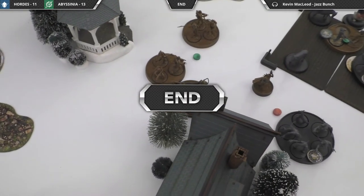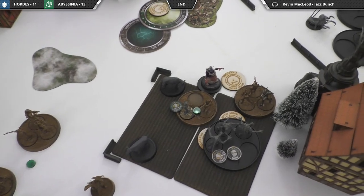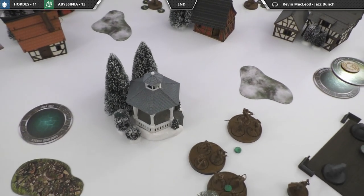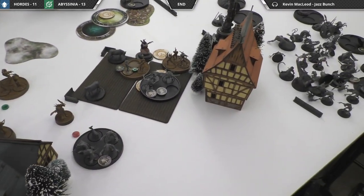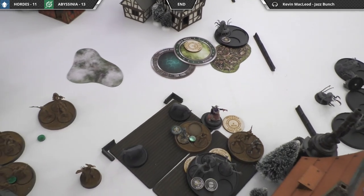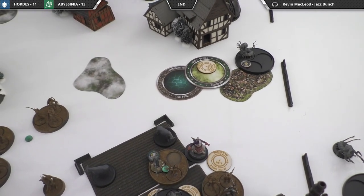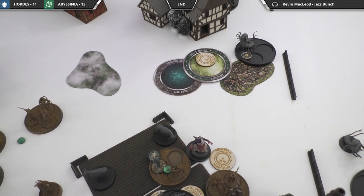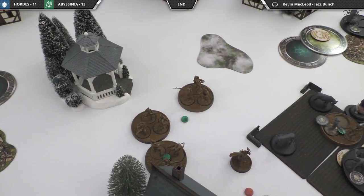We decided to stop after turn five. The score is 13 to 11 in Abyssinia's favor, and we assume they'll score the last turn too. There's some discussion about the scenario — the marker movement could have been a little different and you can kind of cheese it, similar to the Halloween scenario. The suggestion is that Santa should have a place mechanic with fly so he doesn't get stuck. Until next time, this has been Dive Bar Gamers.